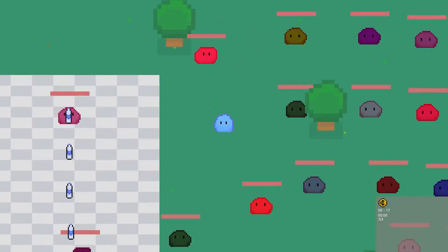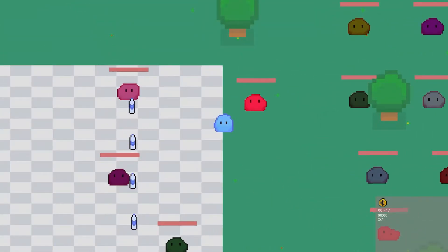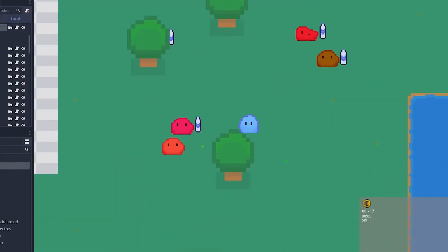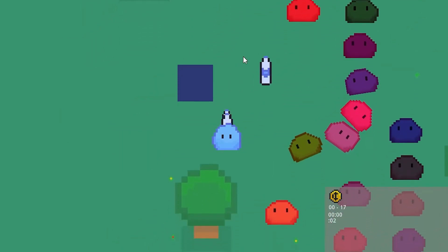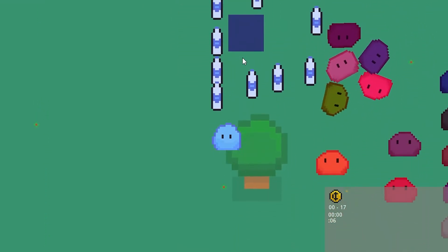The big change this week has been in the slime movement system. This has involved almost completely rewriting the slimes to use rigid bodies to move around instead of kinematic bodies. For anyone that doesn't really know what the difference is, it's basically moving from saying you have a speed or a direction you are moving in,